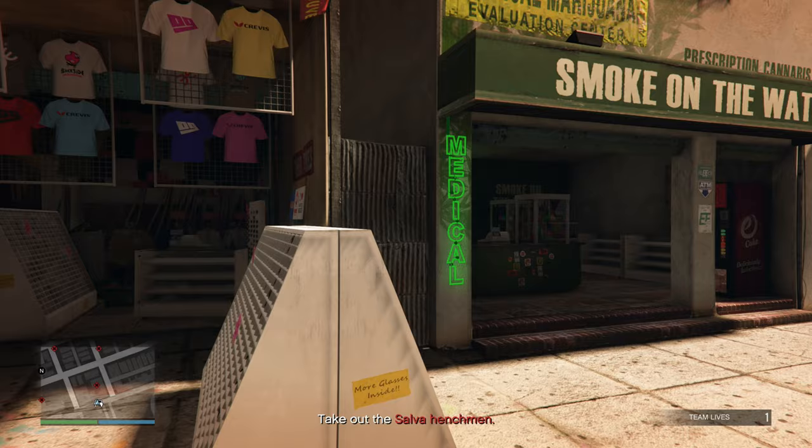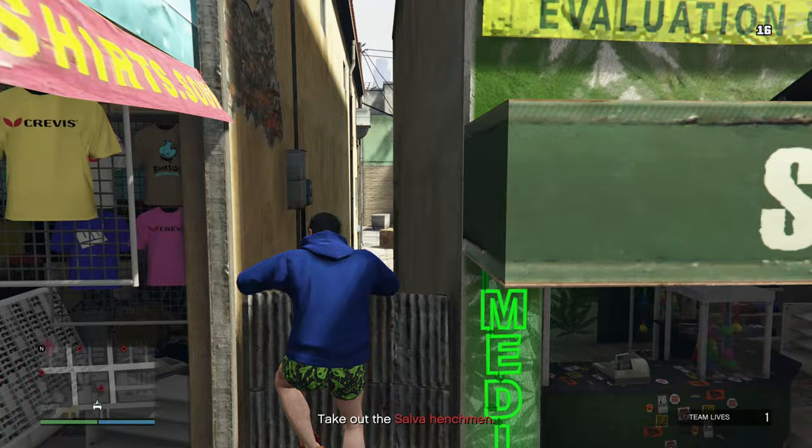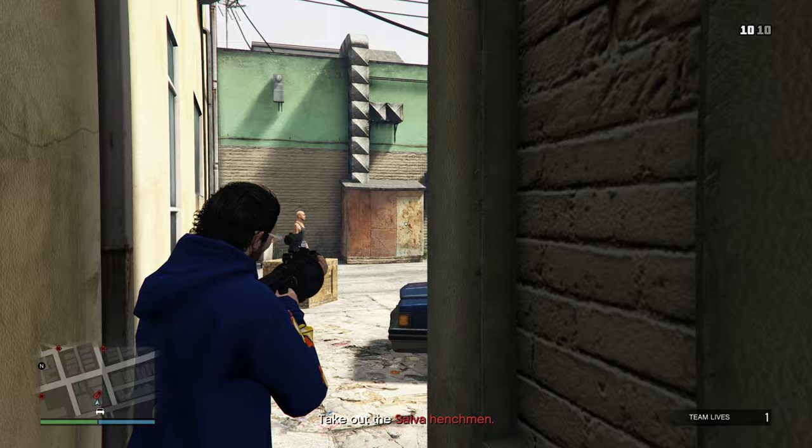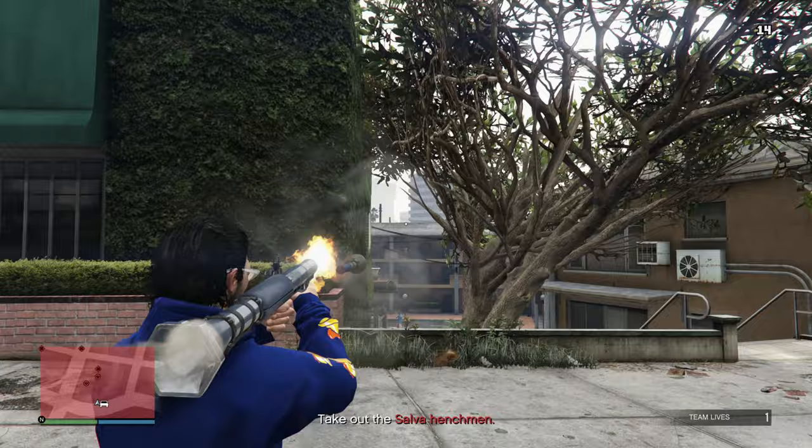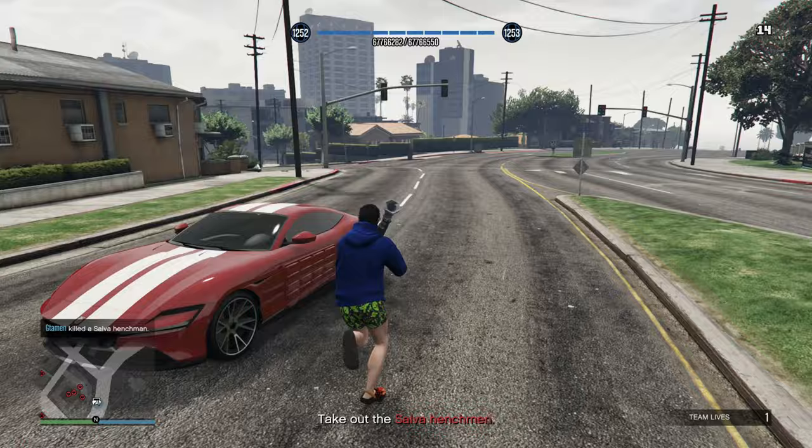We're starting off with Bad Companies, which requires you to take out four henchmen and then move on to the big guy in the construction site. Starting with the guy in Vespucci — just hop over this fence, shoot your grenade launcher a couple of times, and kill him. For the second location in the apartments, fire an RPG at its general location to get a hit. The target is on the third floor, and as soon as you take him out, get in your car and drive off.